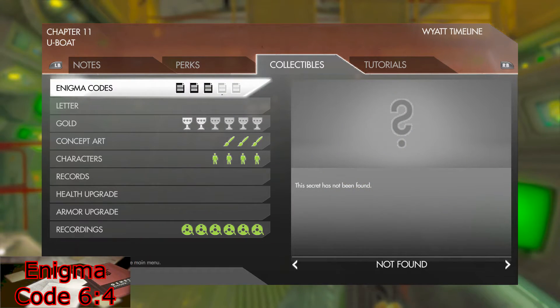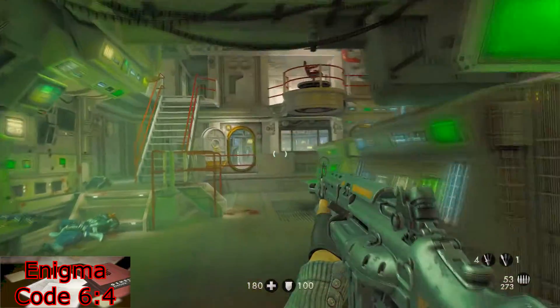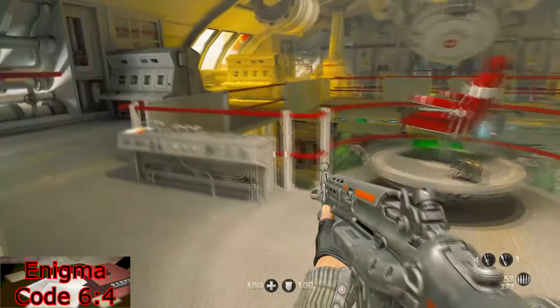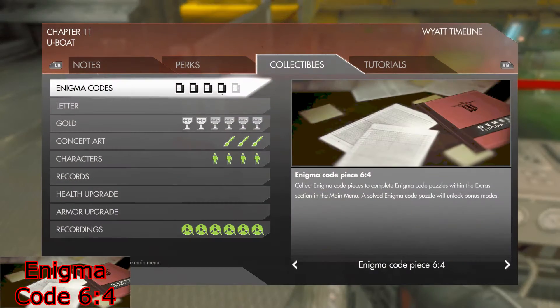For your next Enigma Code, once you have made it to this room and cleared everyone out, head up the stairs and in the center, on top of this control panel-looking thing, will be Enigma Code 6-4.